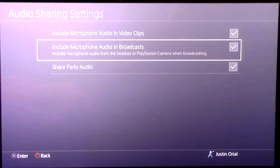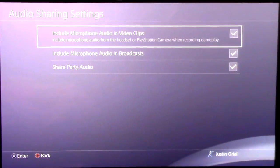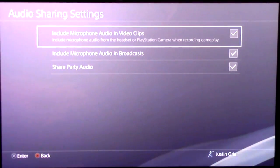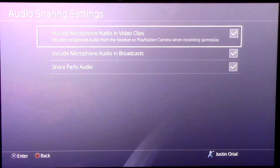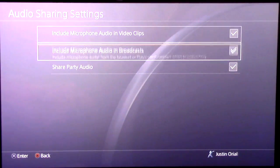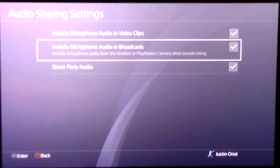If you want to do live commentary — like you want to hear your voice while you're playing the game live — then check the box that says 'Include Microphone Audio in Video Clip.' This includes the microphone audio from the headset or PlayStation camera while recording gameplay. So if you have a Turtle Beach headset or a Blue Yeti mic, you can hook it up via USB to the PS4 and record live commentary.